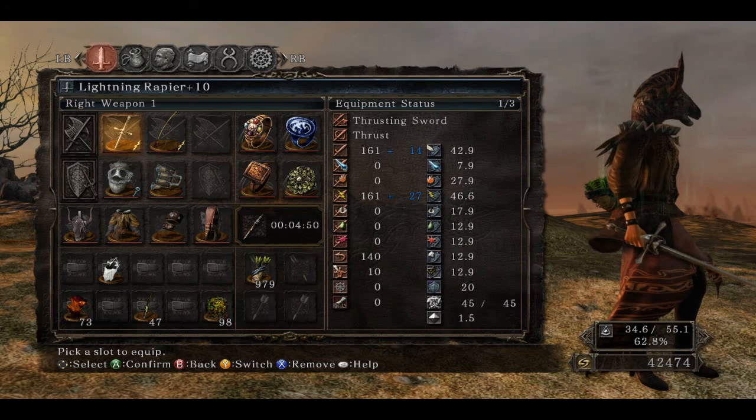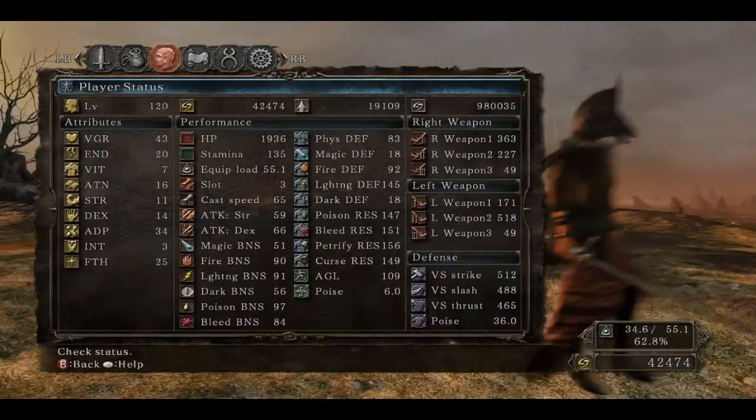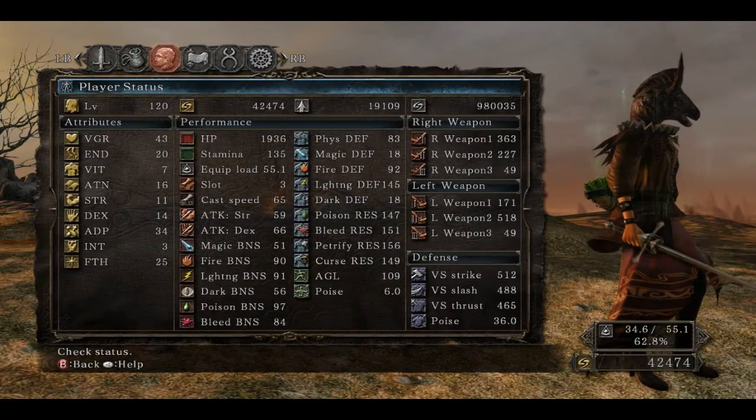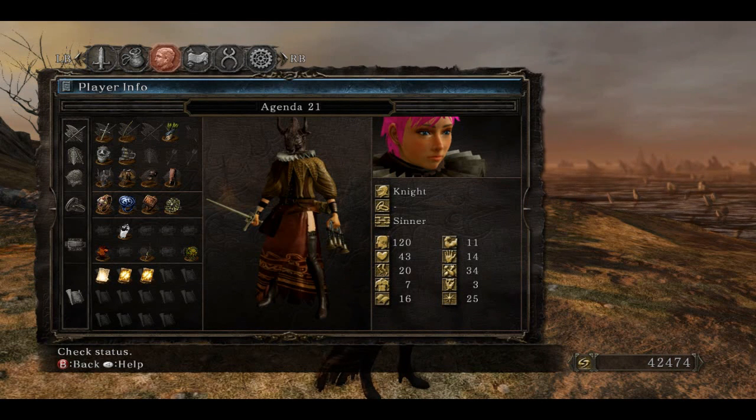The justice top of course, minotaur helm for the poise weight. I do have the stone ring, which might be to some people's annoyment. As you can see I'm almost at a million soul memory. There are the stats. For a secondary weapon I do have a poison thief dagger.